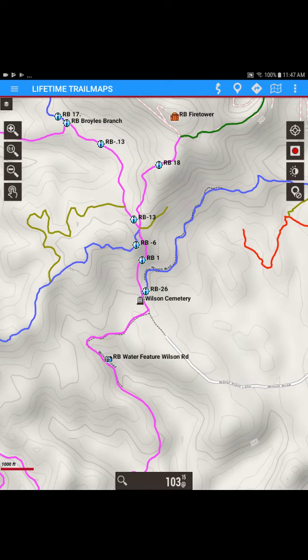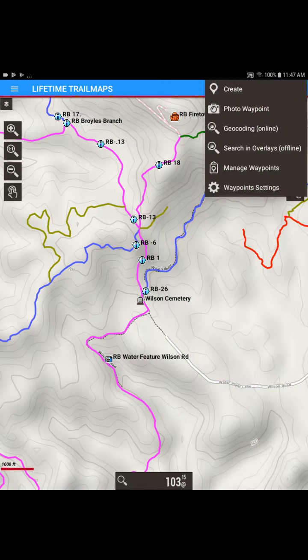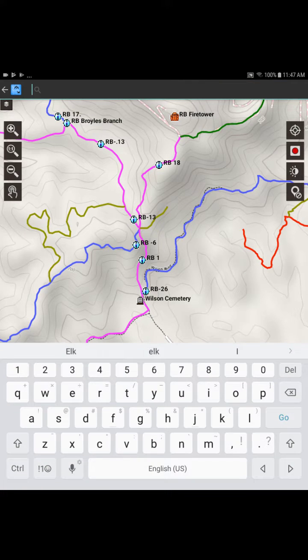What we're going to do is we're going to go up here to the waypoint settings. We're going to go to Search and Overlays, and we're going to put in Elk Tower. Let's go back and correct that — we're going to put in Elk Tower, and we're going to hit Go.